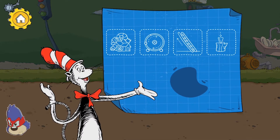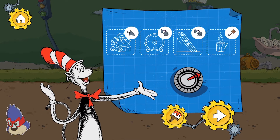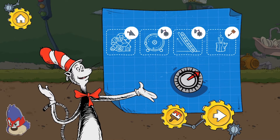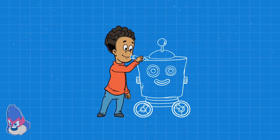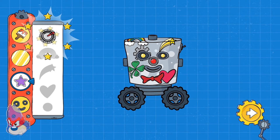You finished the level! Bye-bye! We used these tools to pass these obstacles on our way through this level. You found a new decoration — touch the paintbrush button to use it. Make changes to your robot.